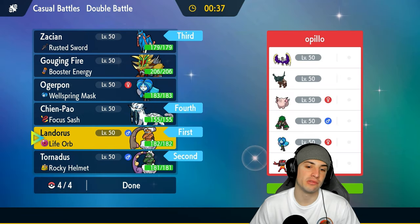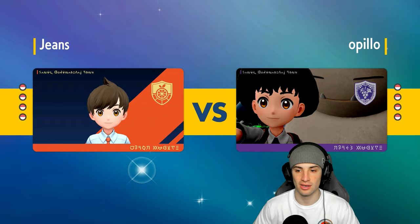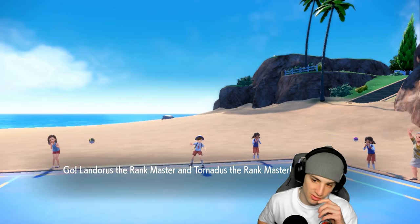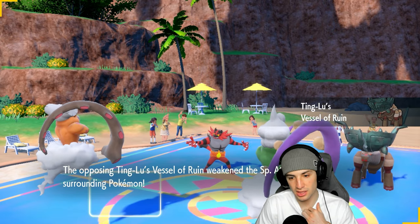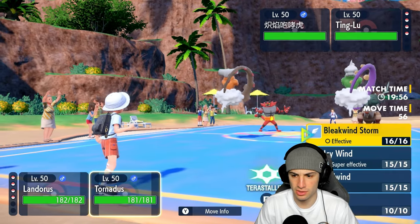Incineroar is going to be our only real problem here, so that's why I'm bringing Zacian in the back end — hopefully we can deal with Incineroar first, then go Zacian and Chien-Pao to clean up. I am scared of Lunala though — it's just such a bulky Pokemon and it can learn Meteor Beam, so it could be rocking a Power Herb. But they end up going Incineroar alongside Ting-Lu, no big deal. I might just protect Landorus and see if they hard swap Incineroar.